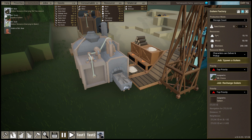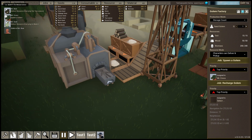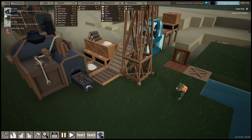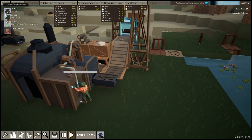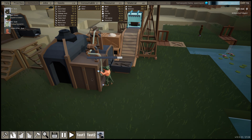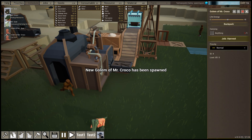To spawn a golem you need soil — five soil and ten wood. Here in the priorities we have the spawning of the golem as an activity. Each character can only have one golem. When we send Mr. Croco to spawn his golem, he will come to this building and do this animation, which is a placeholder. And after a while the golem is spawned.